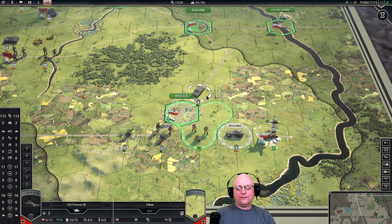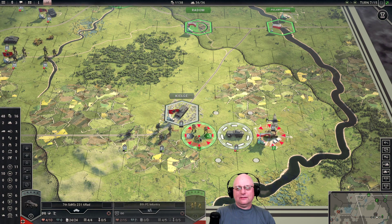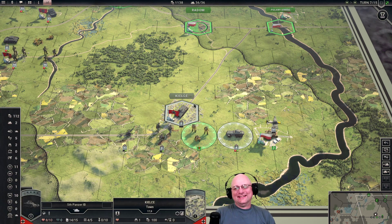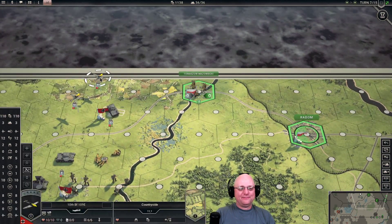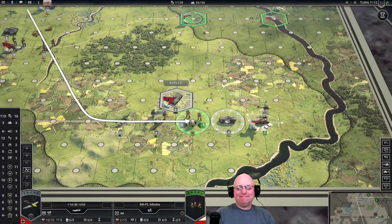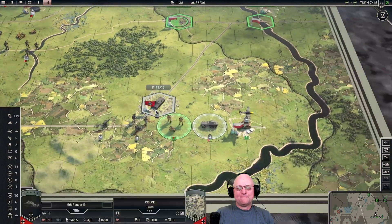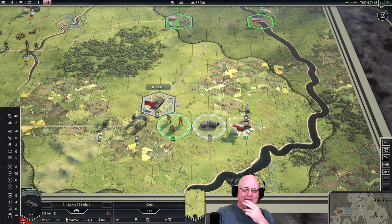We did force the move, but like I said, we did not get the overrun. I can't kill either one of them. I might be able to finish that guy off with one of the other planes. If I got lucky, I might.